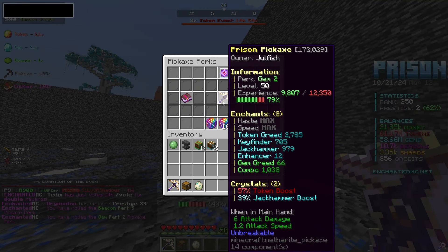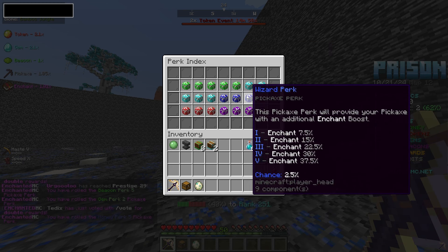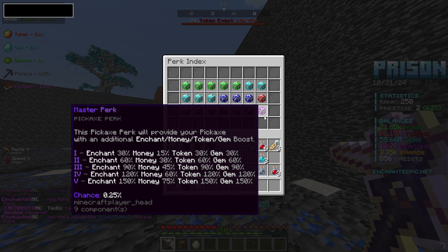That's for a pass boost, we do not want that. Beacon five again. Gem two, that is trash. Money five — okay wait, we might need to stick with that 25% money. But the master perk is so good.